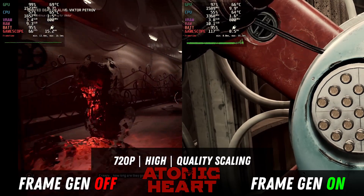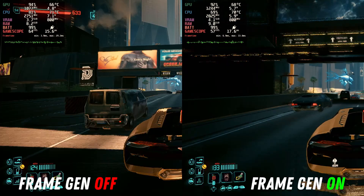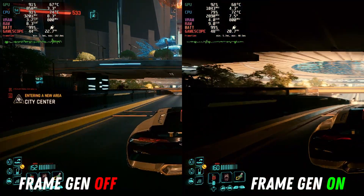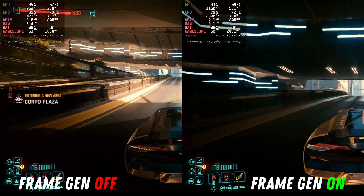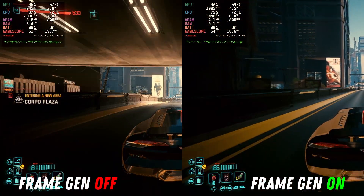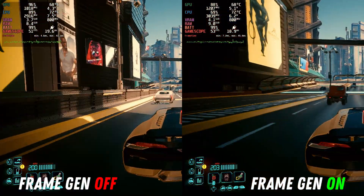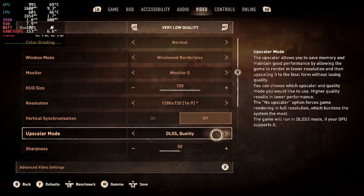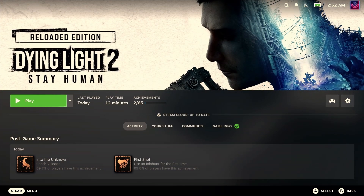One other thing I wanted to show: if you're going to be playing a game that already has frame generation built in, use that instead. This is Cyberpunk, which has FSR 3 frame generation — on the left you can see it's perfectly stable with no flickering, but on the right we're getting that jittering issue and it's really bad because I'm moving so quickly. So always use the built-in frame generation if that's an option for you.